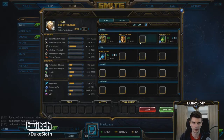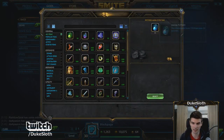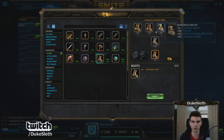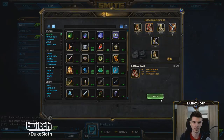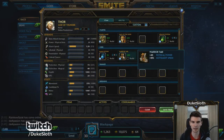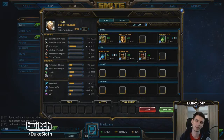Your next item as a jungler should usually be boots. Whether you get Warrior Tabi or Ninja Tabi simply depends on your god. Most junglers are ability-based and should probably opt for Warrior Tabi, but the difference here is very minor.